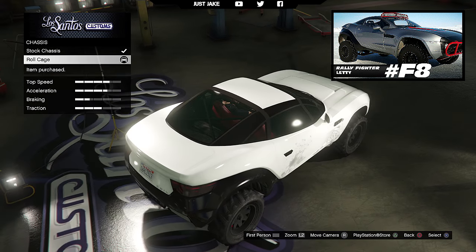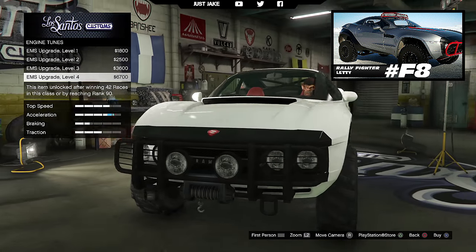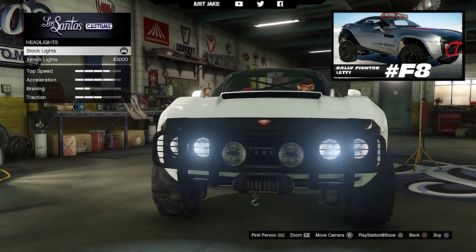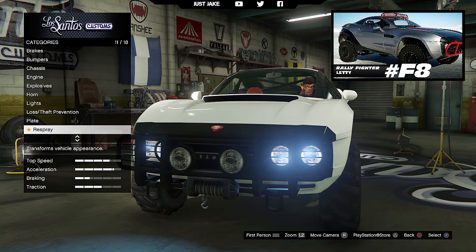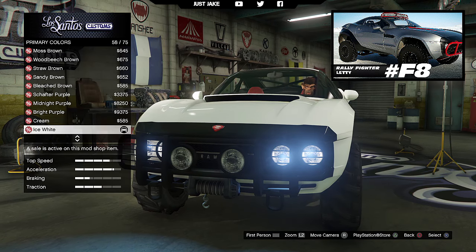We're gonna move on to the chassis and purchase the roll cage. For the engine we're gonna get a level 4 engine upgrade. Next we move on to the lights — we're gonna purchase the Xenon headlights. We're gonna skip the neon kit on this build.